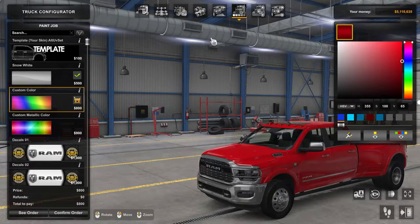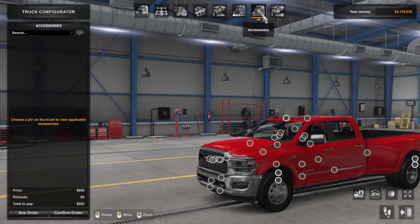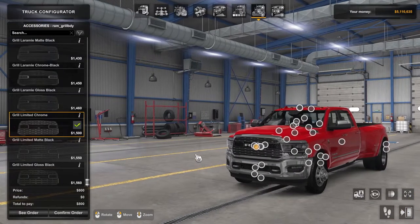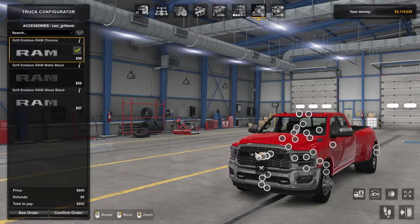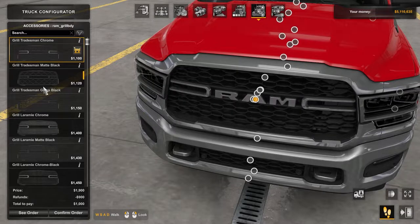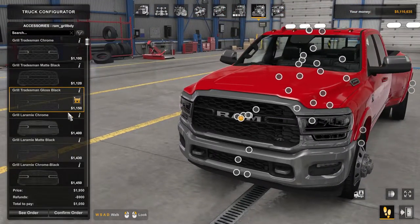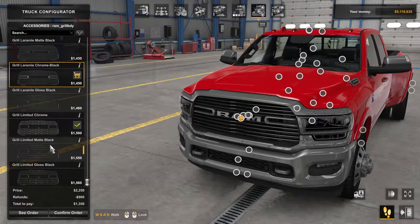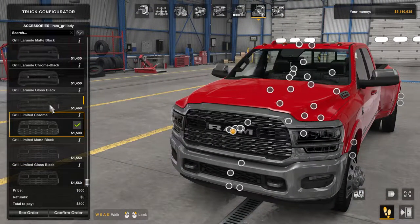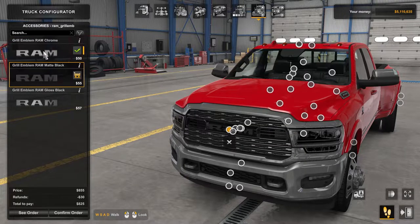Now the fun part — customization. There is a fair amount. Let's start here. We have a grill lamp and the grill itself. You have different types of grills: all chromed out, limited chrome, limited black, gloss black. I think I'm gonna stick with the limited chrome — I actually like it.